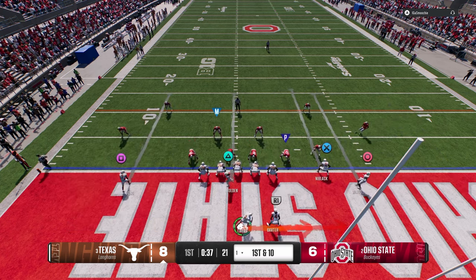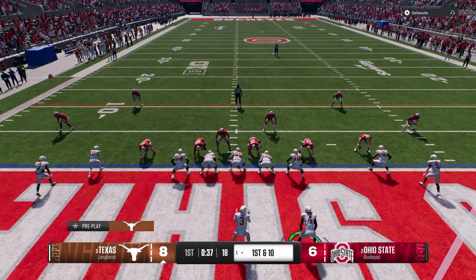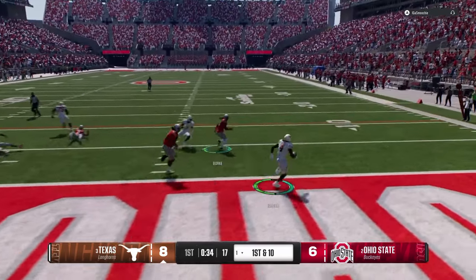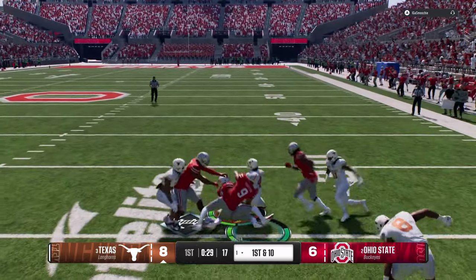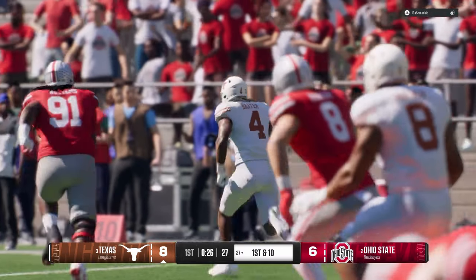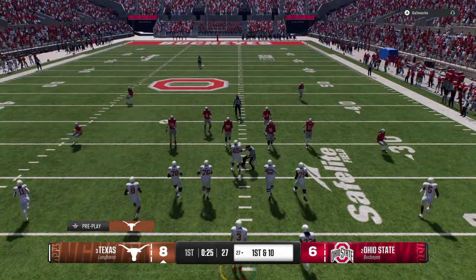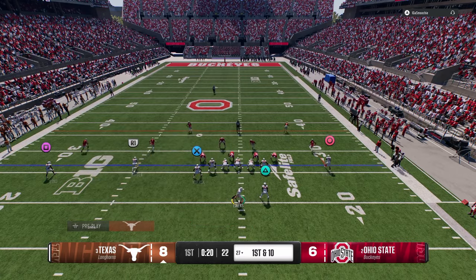The cool part about the speed option is it completely flips the formation, so you're now running more to the right side. Baxter is really a good back - he's probably top five in the game. Judkins might not be top five but he's a good back for the scheme.